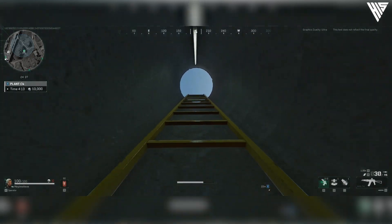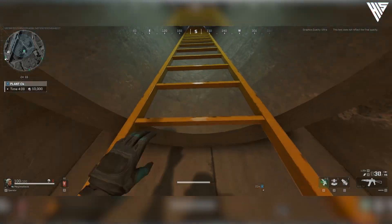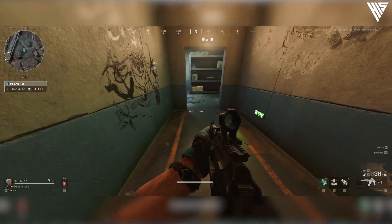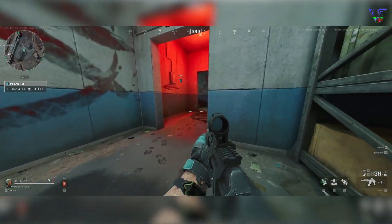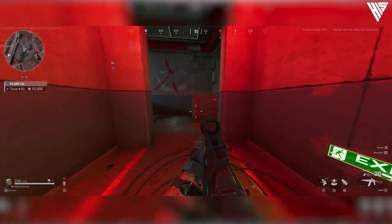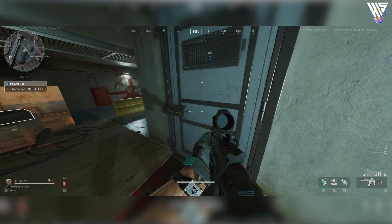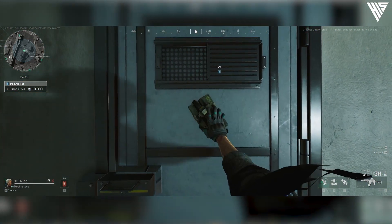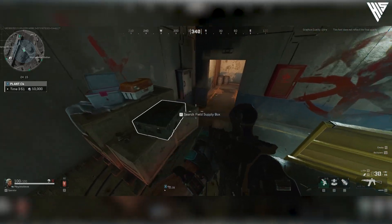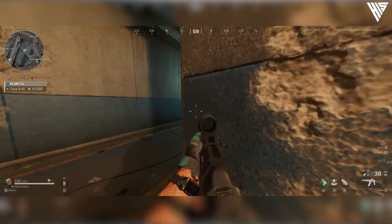Heading down the ladder, you'll find yourself right next to the door we're blowing up. Set the C4 and, just like any breach contract, you'll have two waves of low level bots and a shield bearer rush you. They only ever come through the staircase, so it's easy to hold this corner and allow them to run into your bullets.